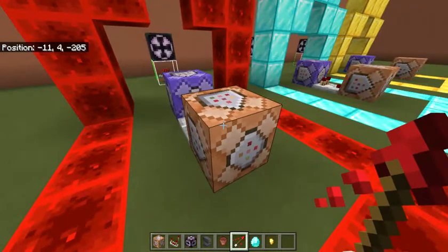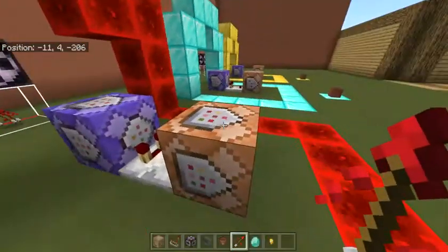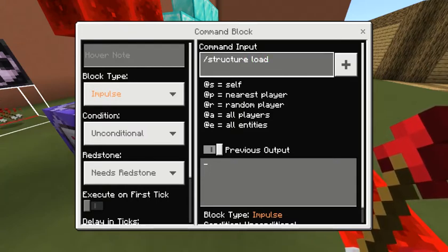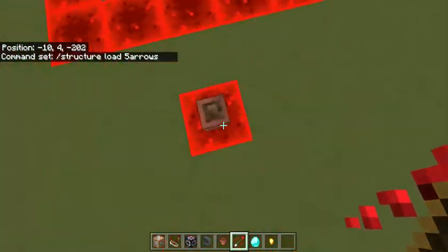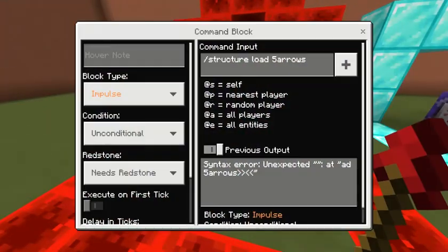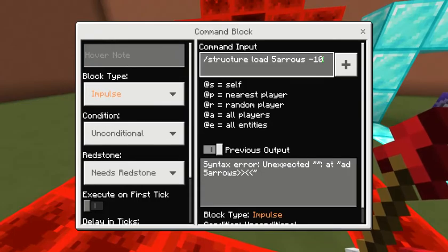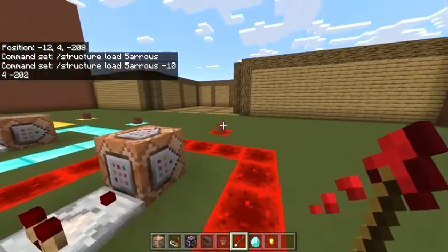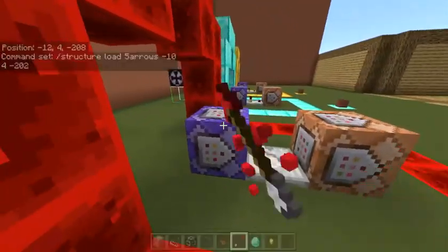We can go ahead and do this impulse command block, because that has to do with the structure. The command is slash structure load, which is a new command in Minecraft Bedrock — it's awesome. Slash structure load, and then the name of your structure, which in this case is 'five arrows', and then the coordinates of the pot, which I will show you is negative 10 for negative 202. And that's good.